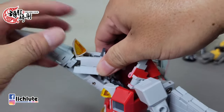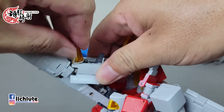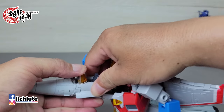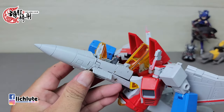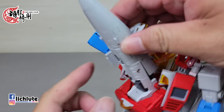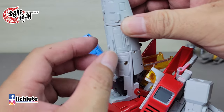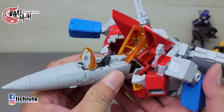告诉各位一个小诀窍：这个地方要往上推，记得这个部分往斜下推，这个地方往斜上推，是一个X型的方法，会比较轻易能把这个地方给推进去。推进去之后记得这个地方往斜上推，才能比较顺利的把它滑入，然后这个地方就可以把它扣回去。这一块板子没有打插栓，所以比较松，有时候会掉下来。